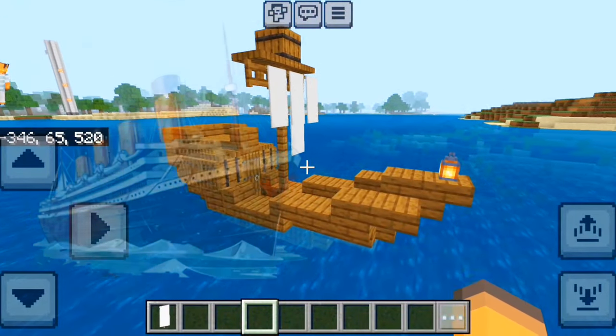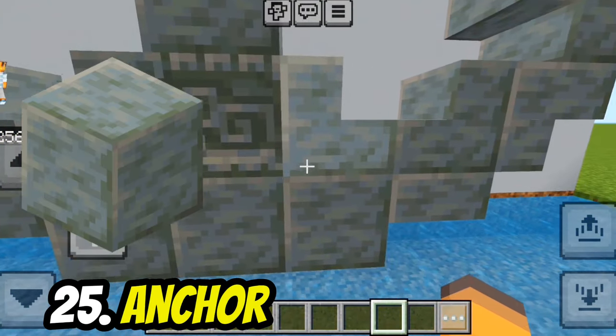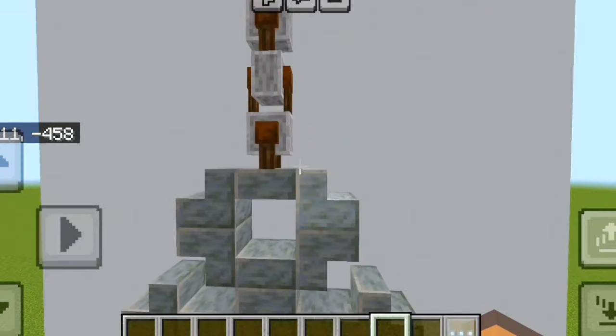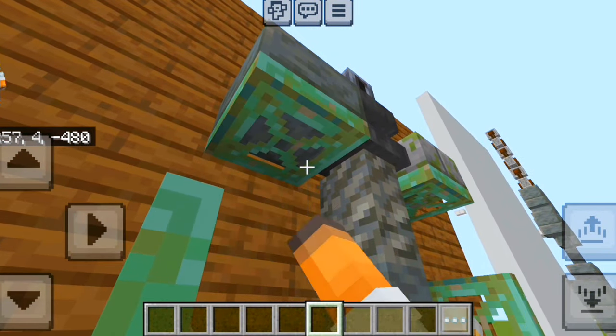If you have a cool little boat in your world, you can make an anchor using a mixture of different polished tuff blocks and grindstones as chains. You can even make a smaller one using a heavy core with copper trapdoors for a rusty look.